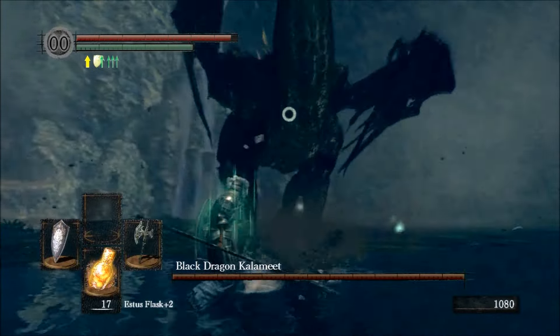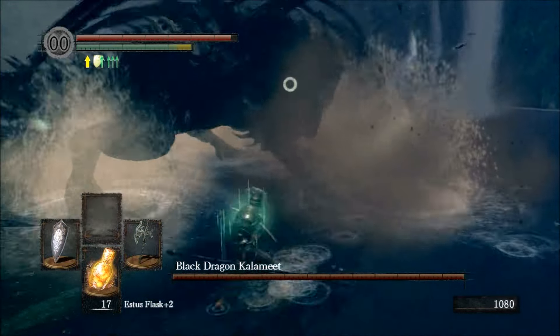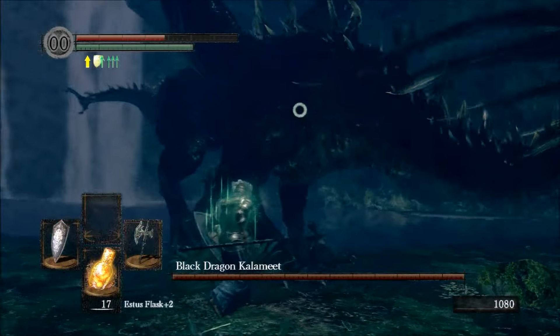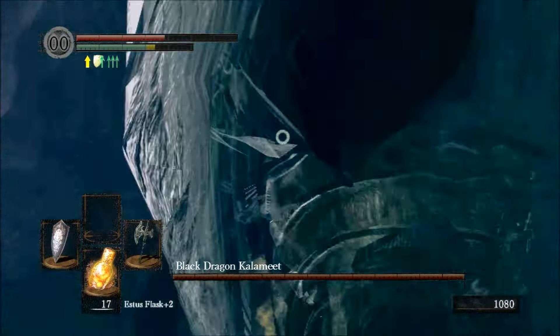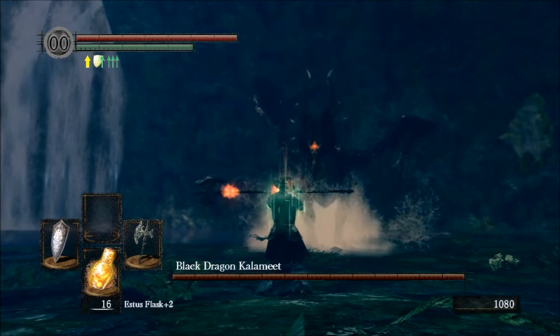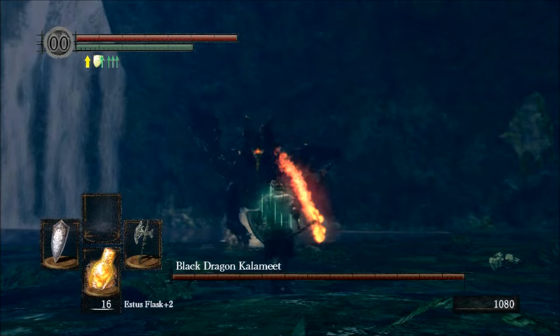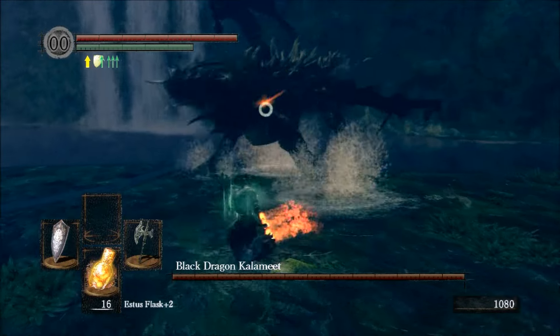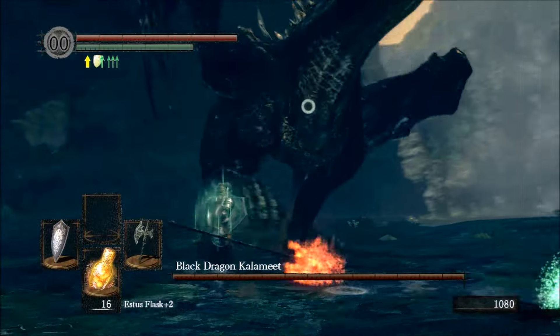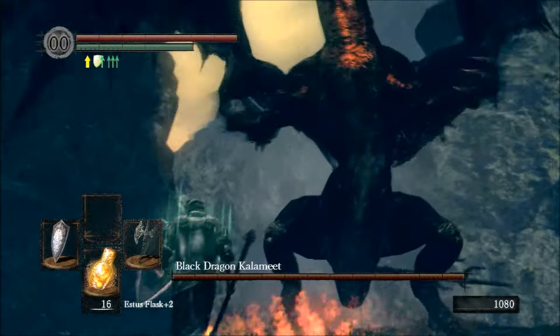Unfortunately, the tail stomp is a very tricky animation to trigger. You need to get him to fly over you, then stand underneath his tail just to the right, dodge the tail stomp, break the lock-on, and then take a couple of swipes at it. So if you're going to wait for that animation to happen, it's going to take you a very long time.